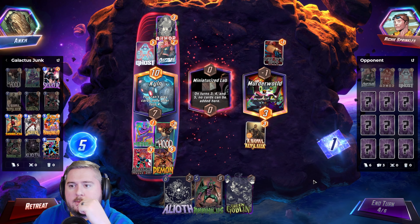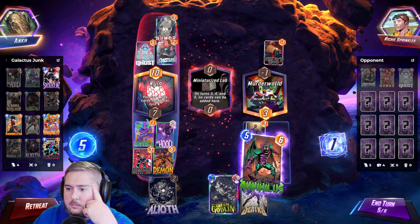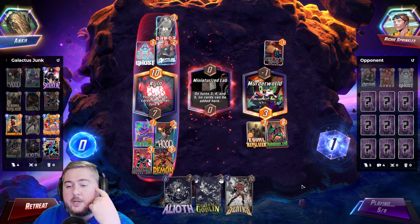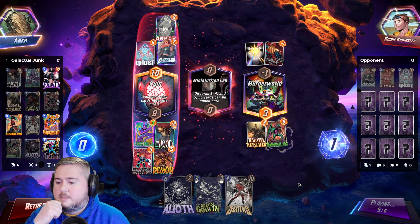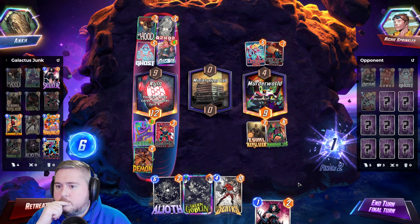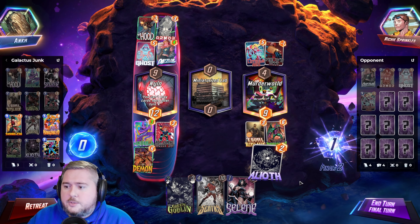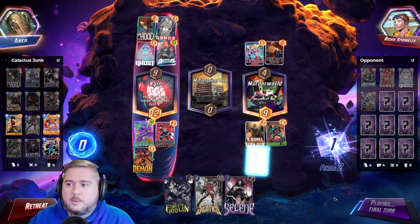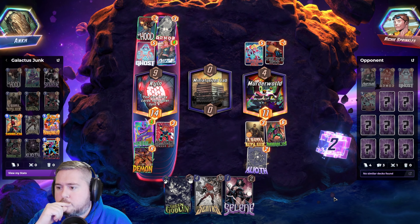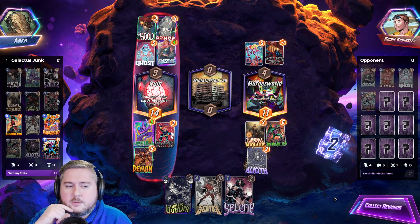Are they gonna play Jeff right away? I think we do this now before they draw Jeff. I mean, I know that Dazzler can still grow, which is why I think Elioth is just the move here. Elioth, right. Wasn't pretty, but victory's not always pretty.